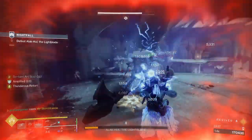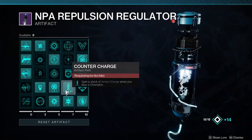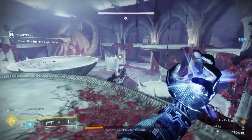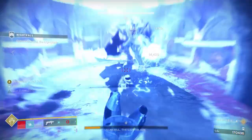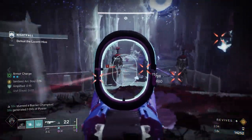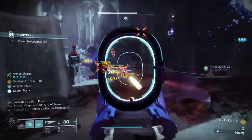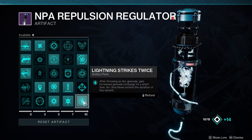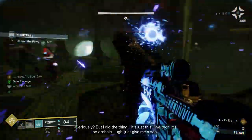Otherwise, Storm Trance is always a great choice when dealing with a lot of adds. We're using Counter Charge so that we get one stack of Armor Charge every time a champion is stunned. In the final column, we've selected Shock and Awe. When amplified, this mod is going to cause any Arc final blows to create a burst of lightning that jolts nearby targets. Our last choice in artifact mods is Lightning Strikes Twice. This will greatly enhance our ability to spam Arc souls while also having our normal grenade. After throwing or consuming a grenade, we'll gain increased regeneration of our grenade energy for 5 seconds, with additional Arc final blows extending this further.